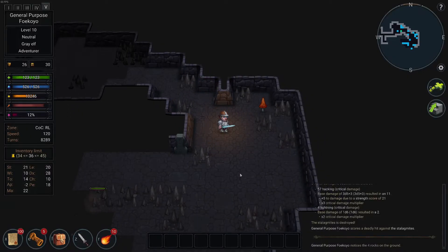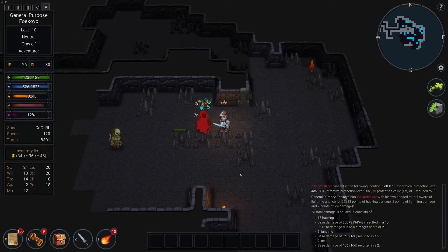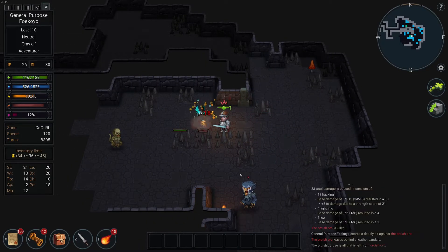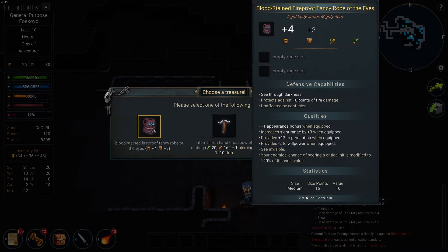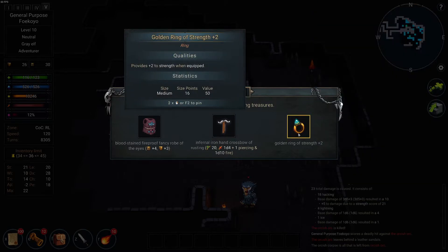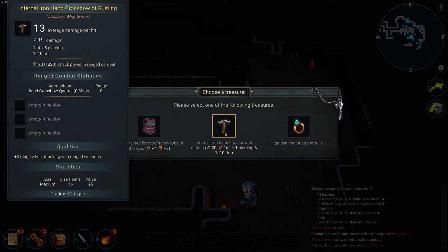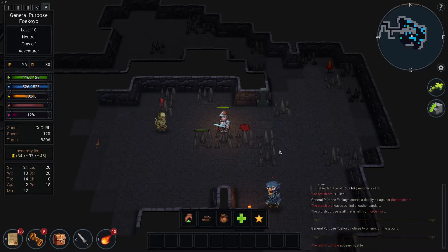At the river level — these guys aren't a threat; that's how strong I am. I'll just walk through them. Bloodstained fireproof fancy robes. The iron frontal crossbow of rusting. I already have a better crossbow than that. Take the ring, I guess. Borkish corpse — I don't need him. The iron dagger of death — take it, why not?